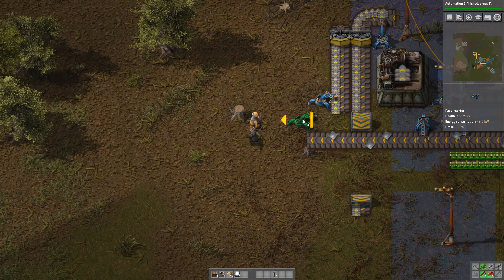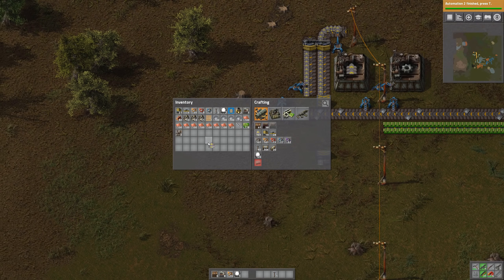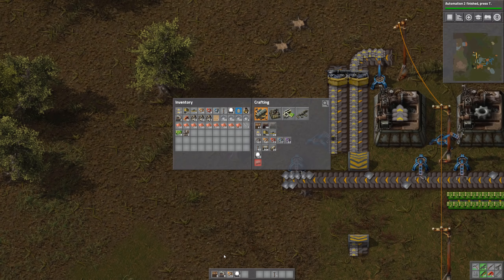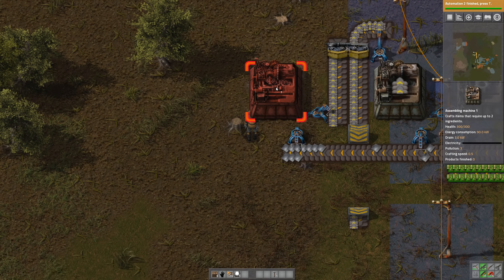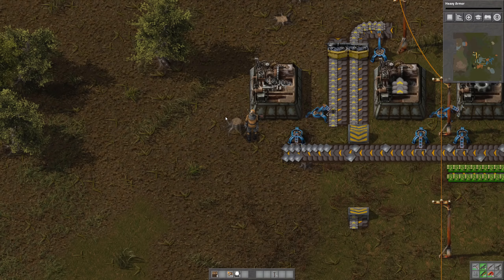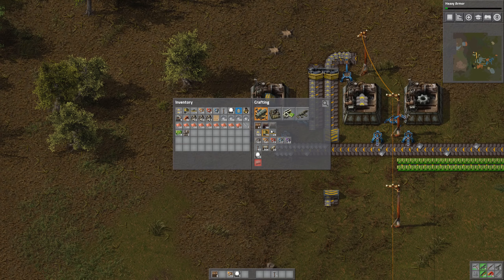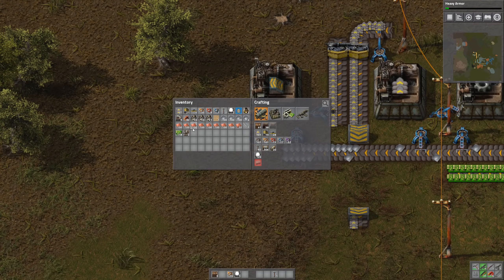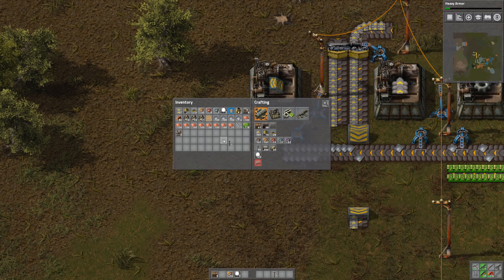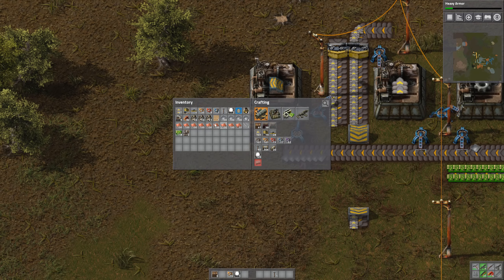Let's put one of those here, put one of those here, and we do pretty much the same style. We're finished researching already — that was very quick. Let's do underground belts. Let's give them some power. And I don't think we need underground belts for anything at all right now.